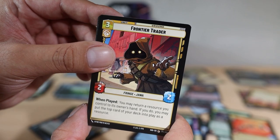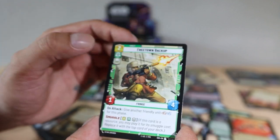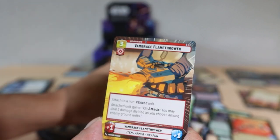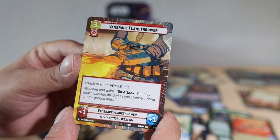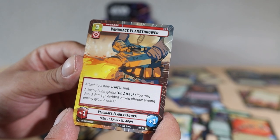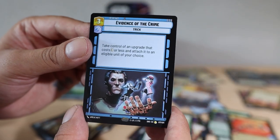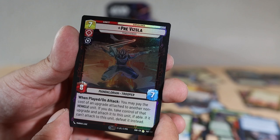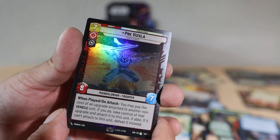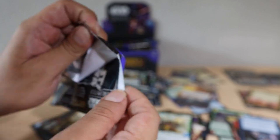Frontier Trader, Look the Other Way, Cassian Andor once again. Freetown Backup — nice. Vambrace Flamethrower on Mando's arm — attached to a non-vehicle unit, on attack you may deal three damage — wow, that sounds really good! Evidence of the Crime as a rare, and Pre-Vizsla rare — with the Darksaber too! This card looks so good with slightly better lighting and the borders on it look pretty solid. That is a nice one.